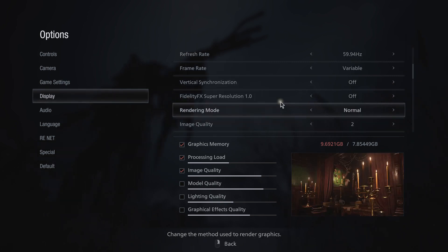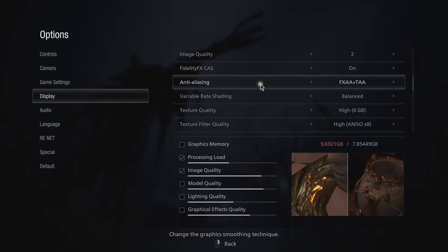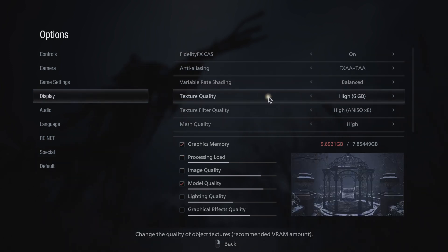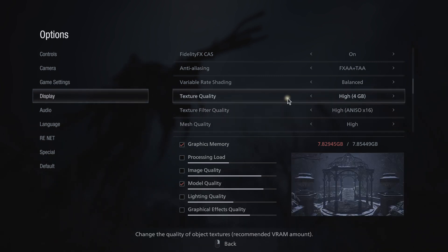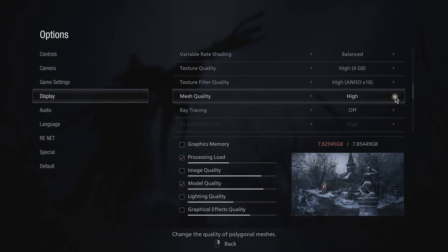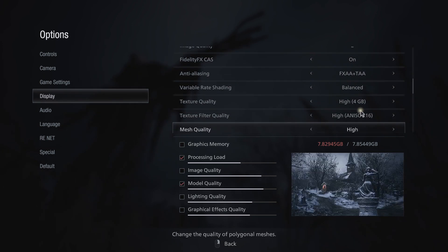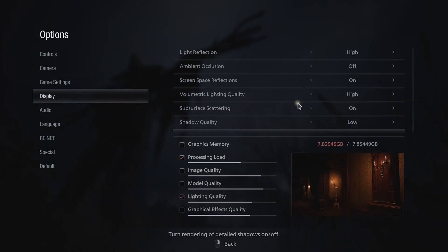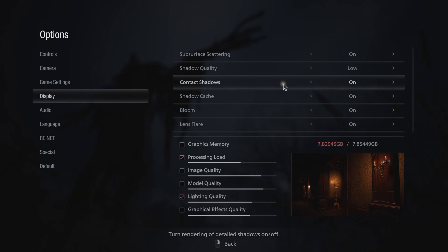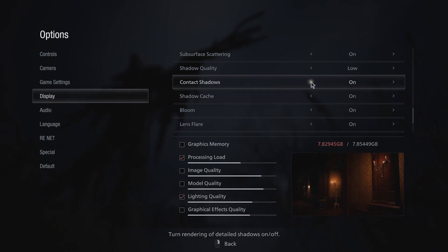It's kind of weird to me — why is it showing that number? Mesh quality is not doing anything. I mean, even ray tracing isn't doing anything. I feel like I'm learning a lot right now. I can't believe they don't have this as a click-and-drag — it's driving me nuts. Contact shadows, shadow cache — doesn't do anything, doesn't do anything.